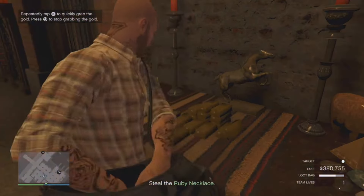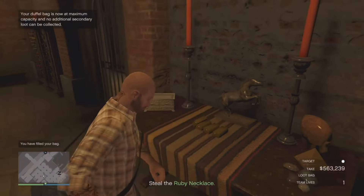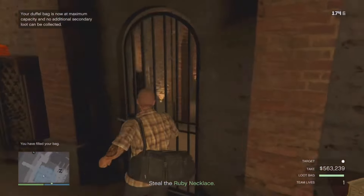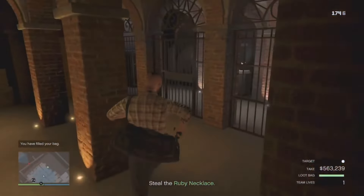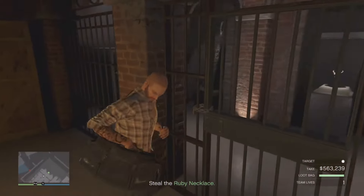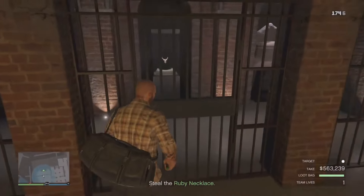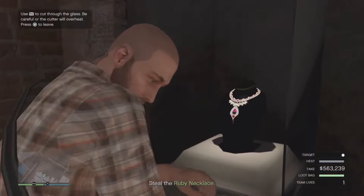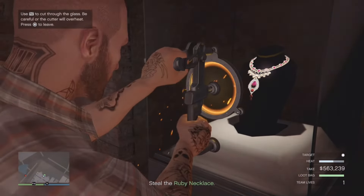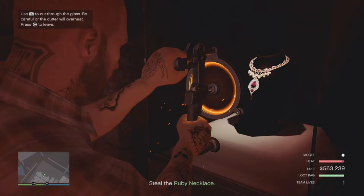It definitely works and it's definitely worth it because once you master it, it only takes about five minutes to get in there. If you get two stacks of gold in the basement, it will be worth a lot of money and it makes the Cayo Perico heist very, very elite. If you guys want a video showing the other door glitches — I've done the basement door glitch a few times now — I'll actually do a video showing all the other glitches maybe coming next week.